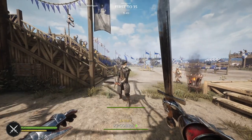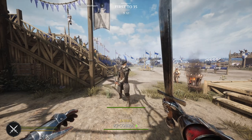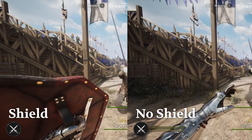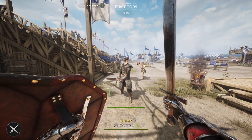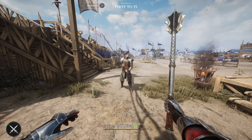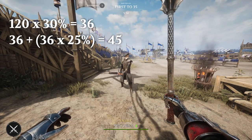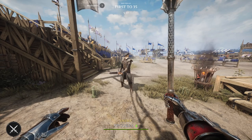Shields have an additional negation factor added into the calculation. The exact value is unknown at this time, but my estimate after much testing is that it negates around 75% of incoming stamina loss. The most stamina-draining move in the game is a special attack from a maul, so let's do a quick stamina damage calculation. The maul special has 120 base damage. 30% of 120 is 36. Add 25% to 36 because maul is a blunt weapon, and you get 45 total stamina loss from that maul special attack.